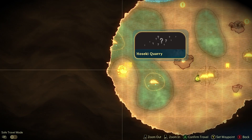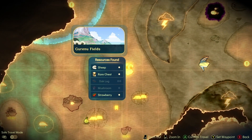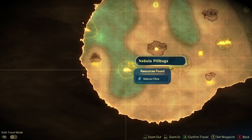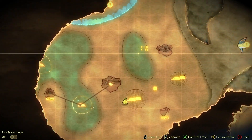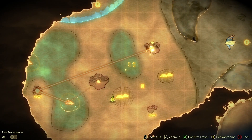I could get limestone from the quarry. Interesting. So there was a sheep back at Codon New Fields. We're gonna go there. Nebula pill bugs, nebula fiber — that might come in useful. I'm just gonna gather all the resources I can along the way back to Codon New. That's three destinations, okay let's go.